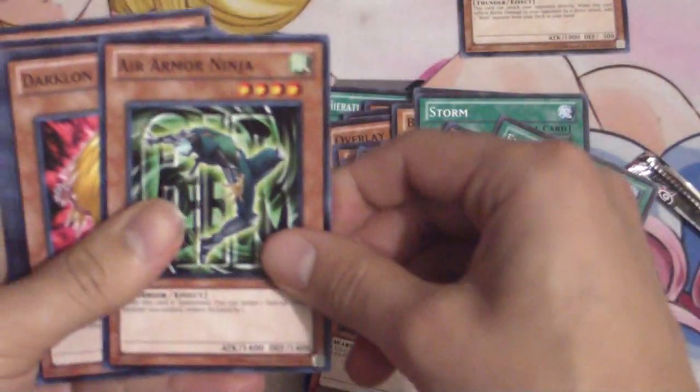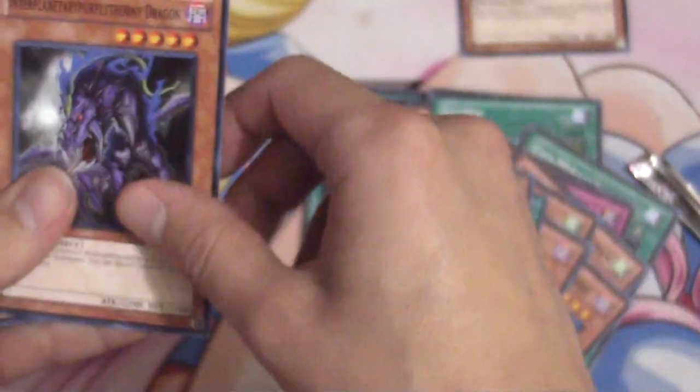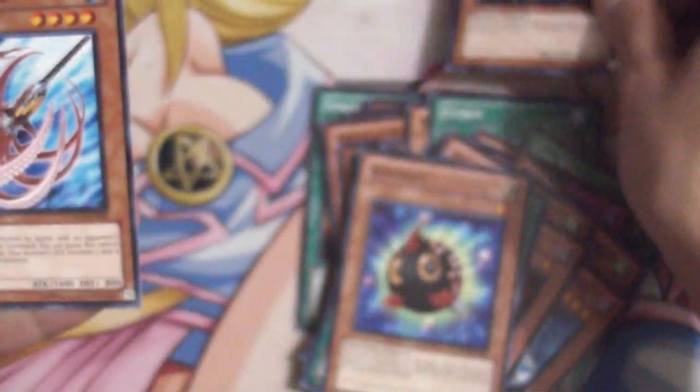Now for Order of Chaos — we got two Order of Chaos packs, which are really easy to open. We got an Insector Centipede, Photon Crusher, Air Armor Ninja, Dark Lawn, Shrine of Mist Valley, Kervalt, Interplanetary Purpley Thorney Dragon — I like that card a lot — Shocktopus, and an Upstart Golden Ninja.